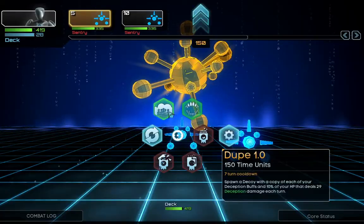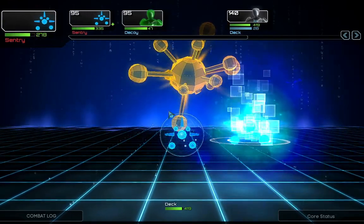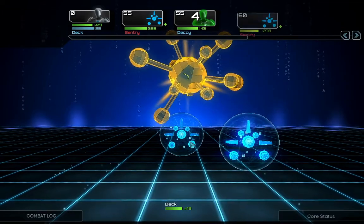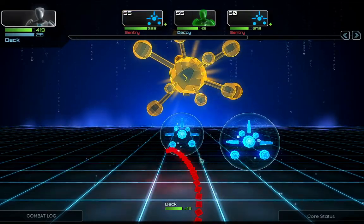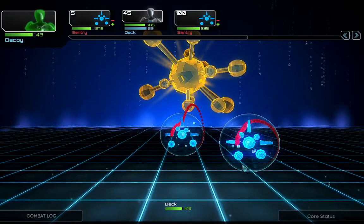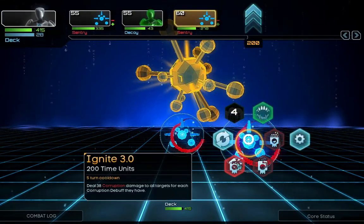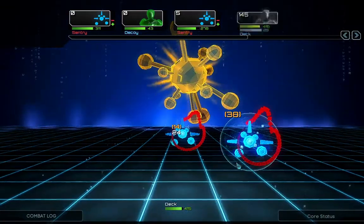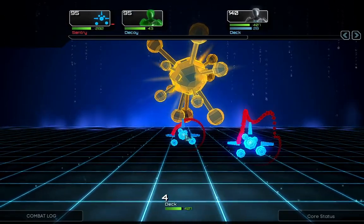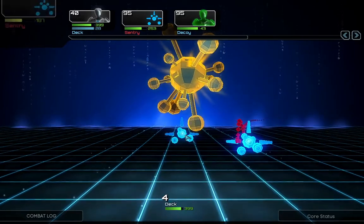Those guys look tough — they have more points than the others had. This time I will do the following: I will worm both of them, and then use the new skill Ignite. That also does some nice damage to them. The special effects for this game are very well made — they really fit the whole sci-fi thing.